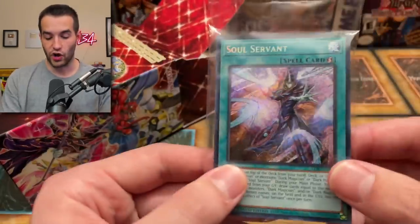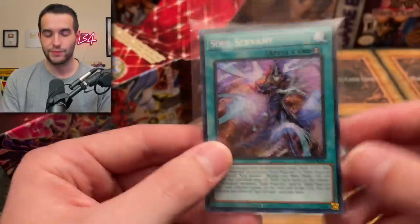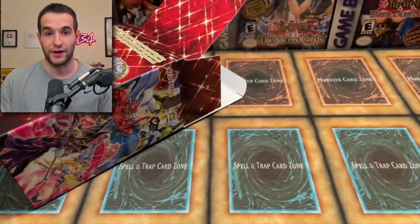Then we have a card — Soul Servant. Whoa! That's actually insane. Before it was an Ultra Rare and it was like $60, and this will definitely bring that Ultra Rare price down. But this is pretty awesome. I can't wait to actually put that in my Dark Magician deck.